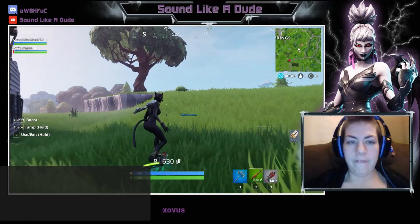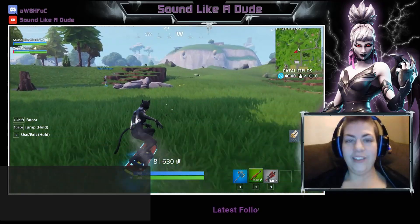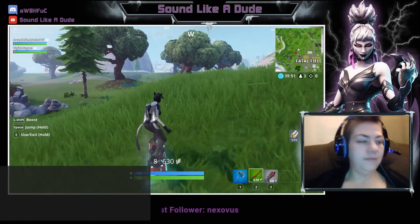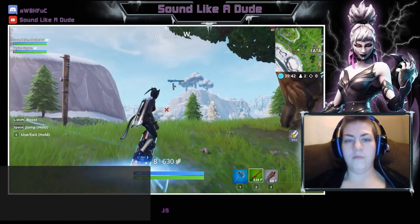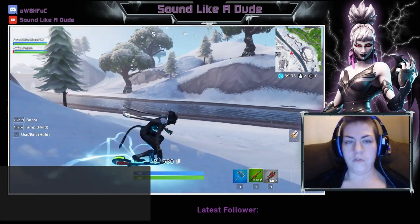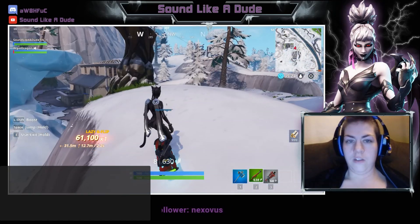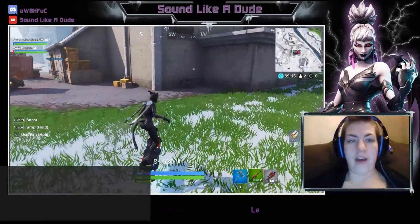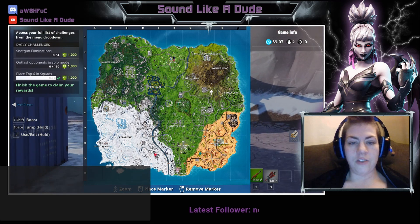What's that little shack? I think they forgot about it — or they're just saving it for a rainy day. So we want to go investigate Polar Peak, Frosty, Happy Hamlet, the little Christmas tree village, and all the areas that were covered by snow. Poor Flush Factory — look, it's growing back grass. They're not even showing it on the map yet.